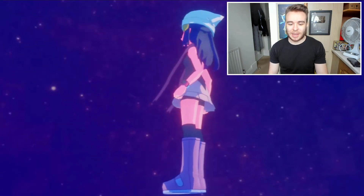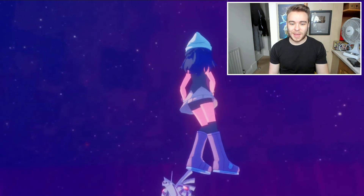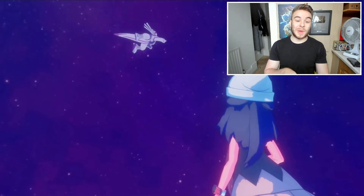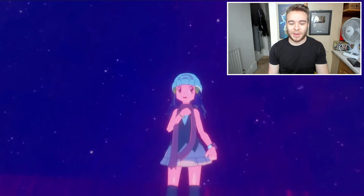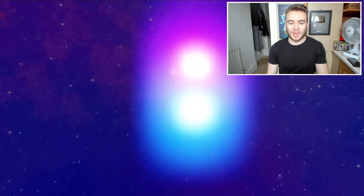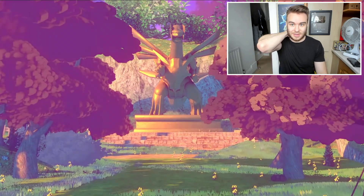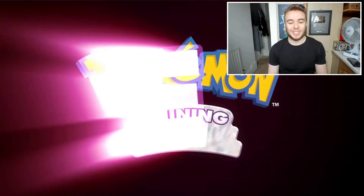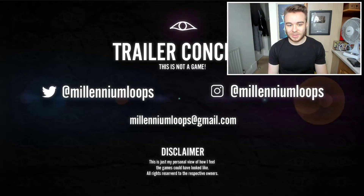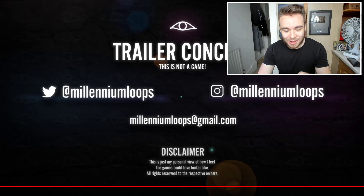It kind of rewinds through the trailer back to Dawn in this space-time dimension — maybe it's the Distortion World, I'm not really sure. Then Dialga and Palkia are flying through again — I was expecting to see Giratina at this point but we have Dialga and Palkia. Then there are the color beams, and then the statues — look how good the statues look. Then it says 'Pokémon Brilliant Diamond and Pokémon Shining Pearl — Trailer Concept, this is not a game.'